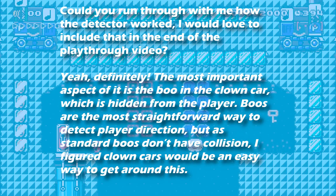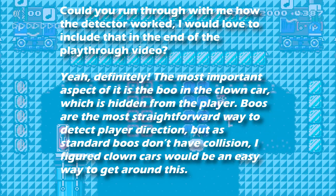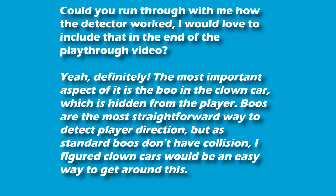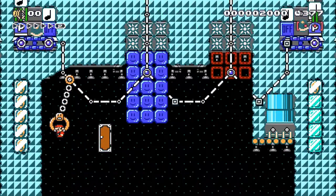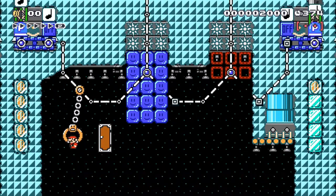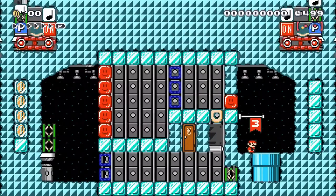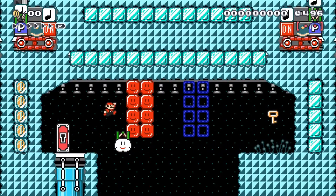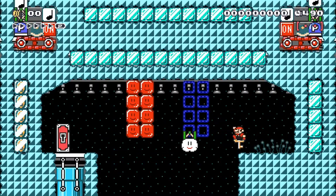They replied: definitely. The most important aspect is the boo in the clown car, which is hidden from the player. Boos are the most straightforward way to detect player direction, but as standard boos don't have collision, I figured clown cars would be an easy way to get around this. In Mario Maker 1, people stacked a muncher on top of a boo with a P-switch underneath — when you turned away, the boo moved toward you, the muncher dropped off and hit the P-switch. That was how direction detection worked in Mario Maker 1. Things have improved so much in Mario Maker 2.